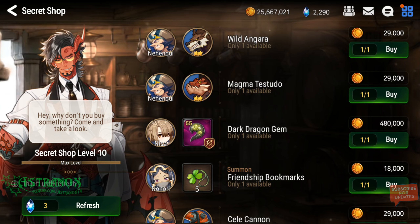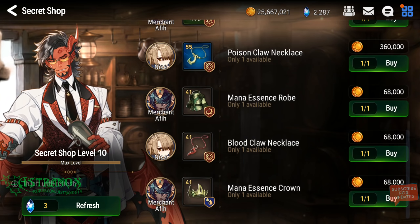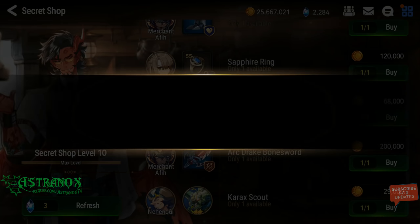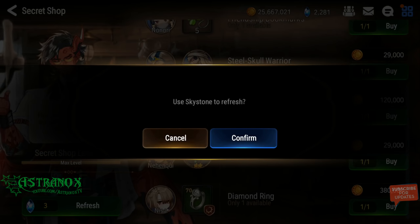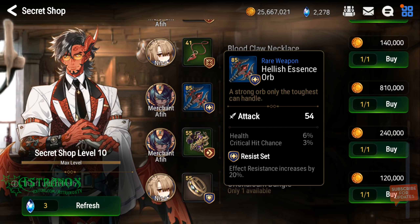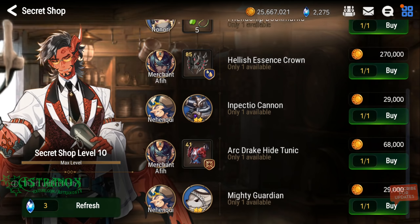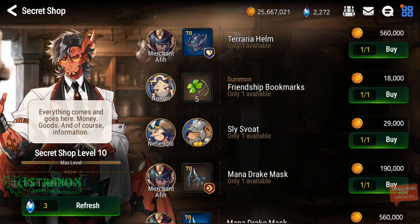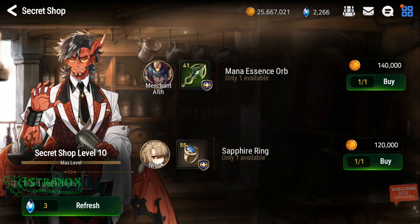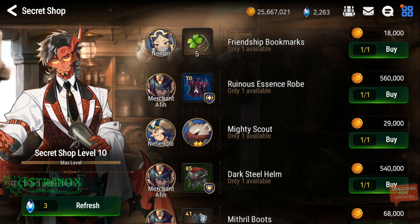I'm gonna go for that 950 sky stones. There are so many refreshes — popping those like nothing. This is a terrible set, but it's useful for PvP on a support hero. You can definitely use that set and be super annoying to deal with if you have very high effect resistance in PvP.